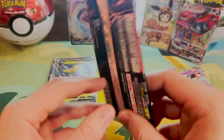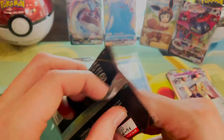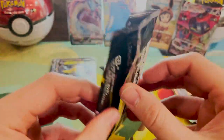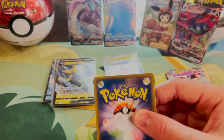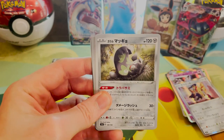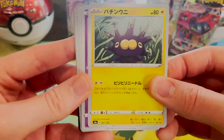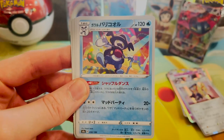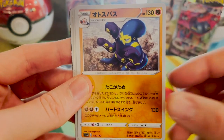We're down to our last pack. Let's hope we get some last pack magic here. Hopefully Shiny Charizard is in here just chilling. Even a normal Charizard or a VMAX would be dope. We got a Stunfisk, can't remember your name, a Sinistea, a Mr. Rime — I really like Mr. Rime. A Grapploct.